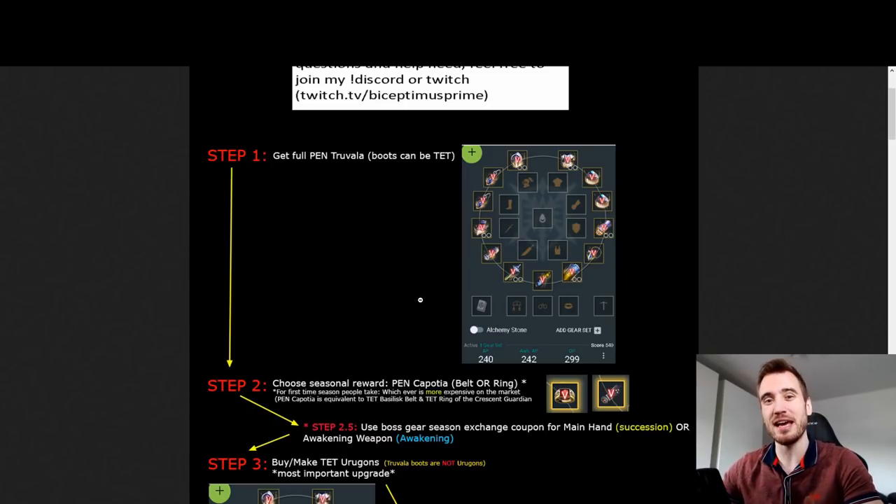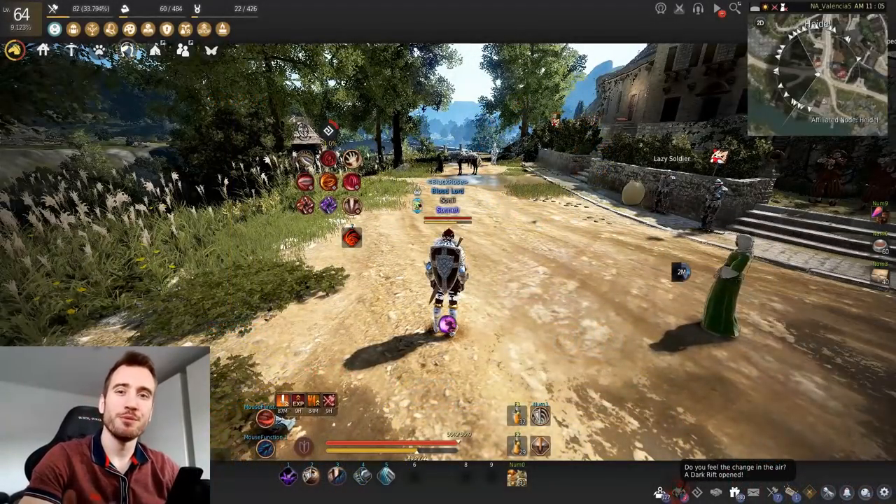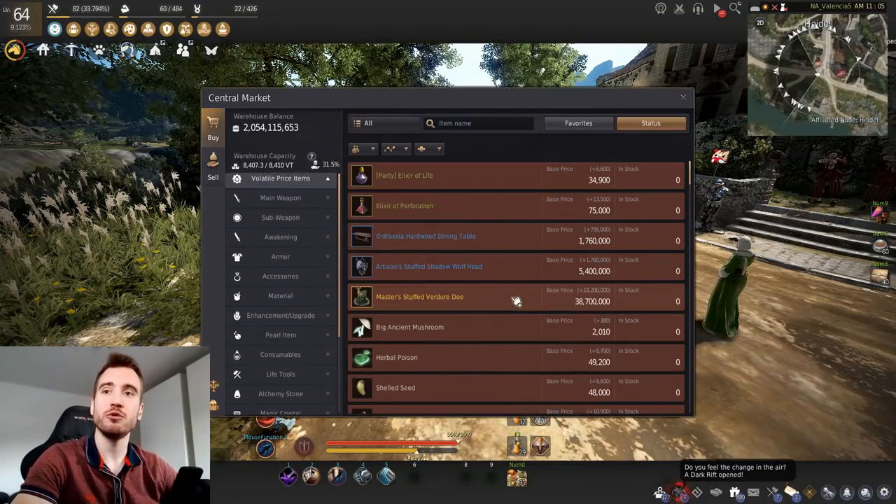At the end of the season you get to choose your PEN Capotia accessory. Currently you can choose between three things: the season one reward which is the ring, or the earring - don't choose the earring, it's very bad - or the belt. Potentially in the future there will be a PEN Capotia neck you can choose as well. So if you're watching this in the future and there are more options, here is how you decide.